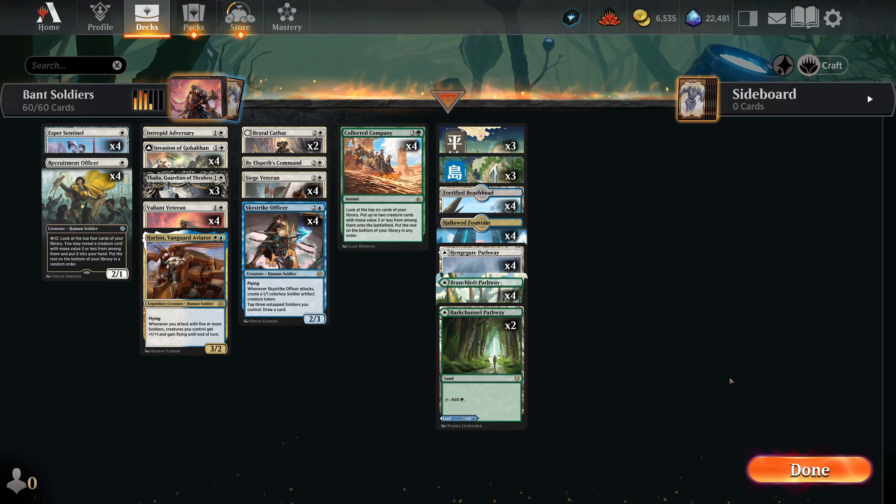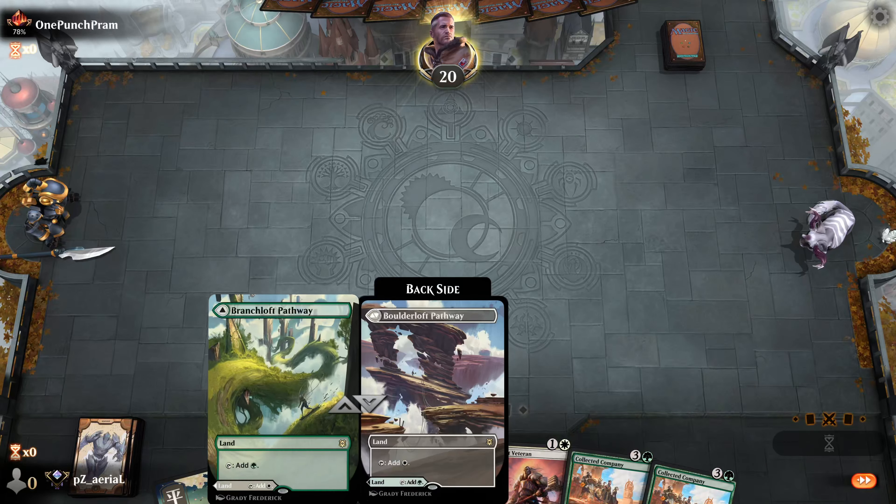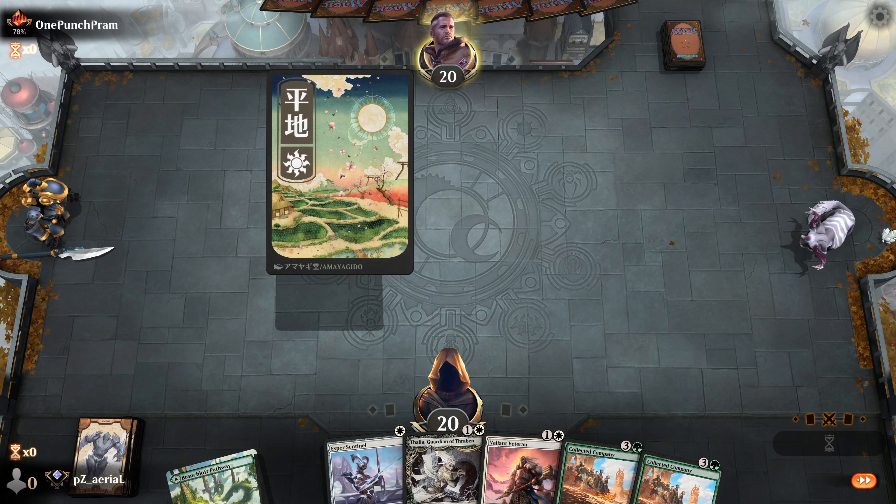That was our Bant Soldiers deck tech. I hope you're enjoying the content — if you want to support the channel, drop a like and subscribe. Let's hop into some games and see if we can win with the Soldier archetype. We're in round one. We have a Thalia in our opening hand and some good mana — I'll keep it. We're starting off with the Esper Sentinel start. Our opponent is 78% Mythic; we are Diamond 4.